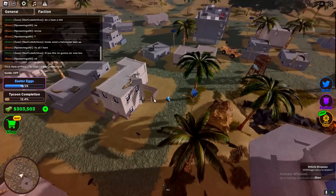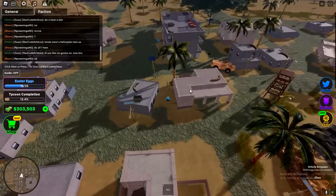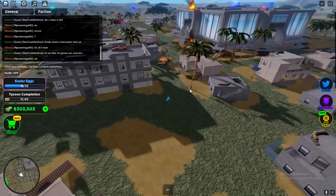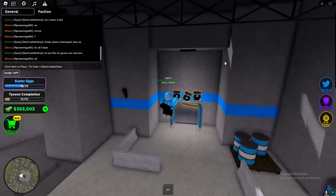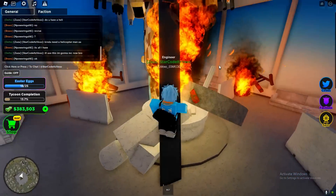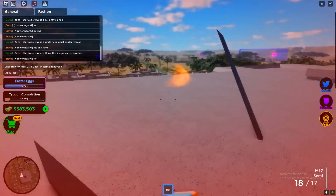We currently have 12 eggs out of 25. We still need to get quite a lot of eggs, so I'll meet you at the very next egg location. Follow me for the next egg location. I'm pretty sure you guys know how to get up here, but if you don't, I'll show you — just go up there like this.